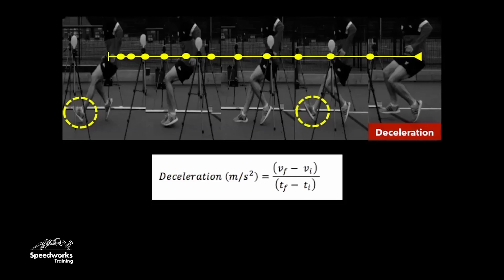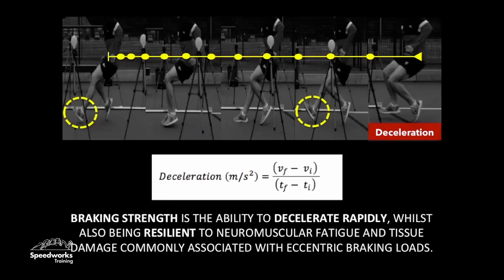What we can see here with this player is that the rate of change in velocity, or their deceleration, increases as they get towards the back end of the deceleration phase. It's important to keep that in mind as we go throughout the workshop, because different players are going to have different abilities to decelerate at different phases.